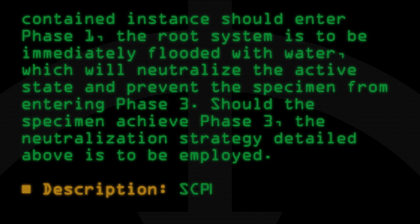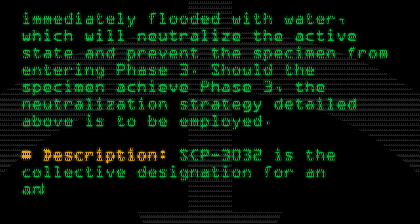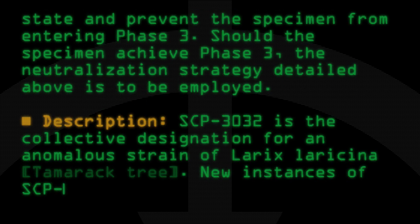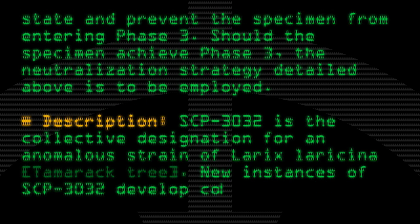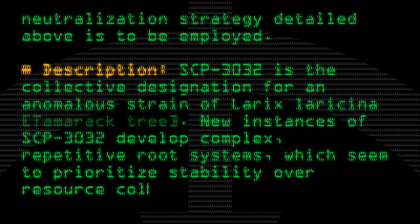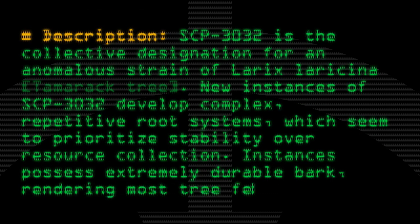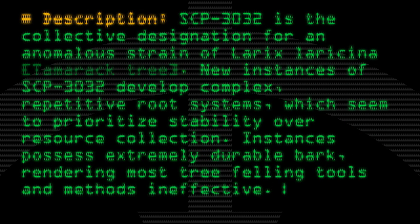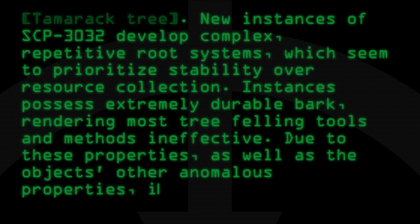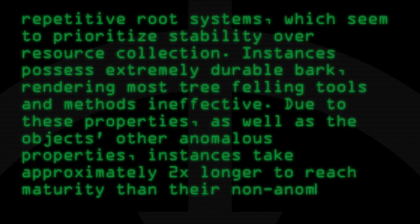Description: SCP-3032 is the collective designation for an anomalous strain of Larix laricina tamarac tree. New instances of SCP-3032 develop complex, repetitive root systems which seem to prioritize stability over resource collection. Instances possess extremely durable bark, rendering most tree-felling tools and methods ineffective. Due to these properties, as well as the object's other anomalous properties, instances take approximately two times longer to reach maturity than their non-anomalous counterparts.